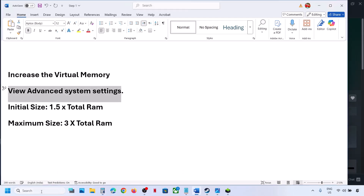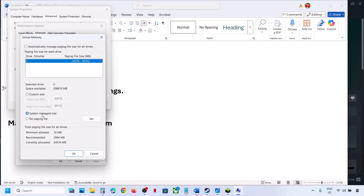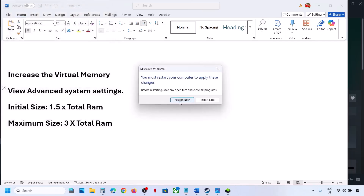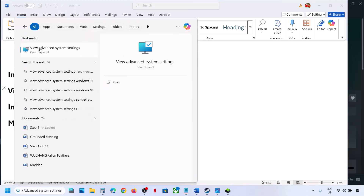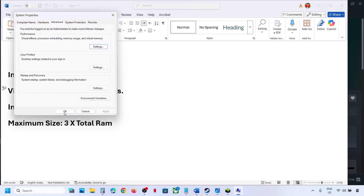If that does not work, go back to View Advanced System Settings, click Settings, go to the Advanced tab, click Change, and this time select System Managed Size. Click Set, then click OK through all dialogs and hit Apply. You will see a restart option — restart and check. If still not working, revert to default by going back to the same settings and checking the automatic management box, then hit Apply and follow the next step.